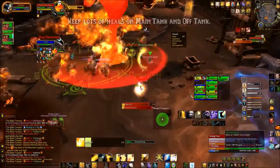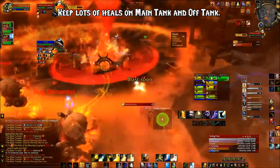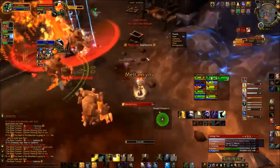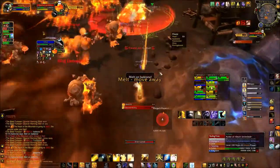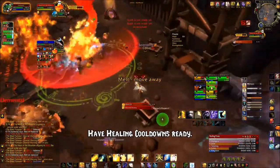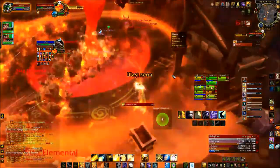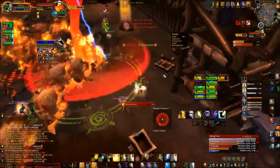Both the main tank and the off tank are going to need significant heals in Phase 3. This is where you're going to need Pain Suppression and Deho Aura, so try to save those and have them ready for this phase. You will want to have healing cooldowns for Phase 3 — Blast is cast every 5 seconds during this phase. It is okay to use them before now, but make sure you have them up before Phase 3 begins.